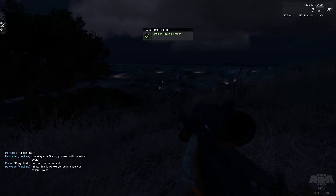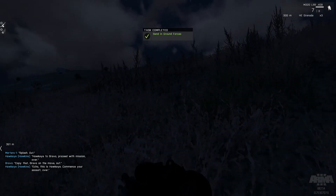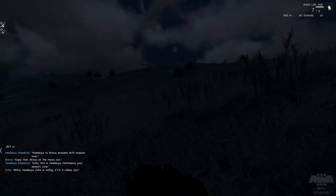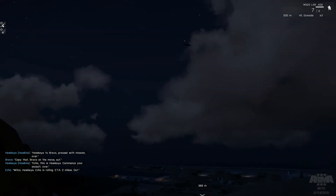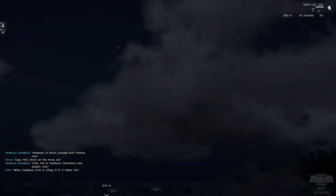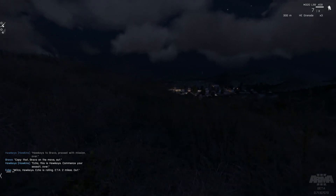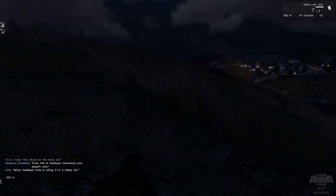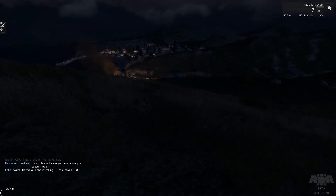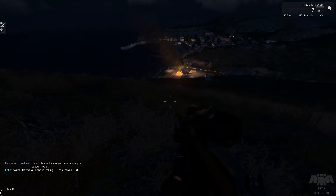Hawkeye to Bravo: proceed with mission. Echo, this is Hawkeye — commence your assault. Echo is rolling, ETA two bags. That's my air support, so nothing to worry about. I'm going to get moving because I'm a bit worried that that heli flew over me and has probably logged my position and they might be sending a small squad up. That was where the action was coming from before — that's roughly where Team Echo started out.